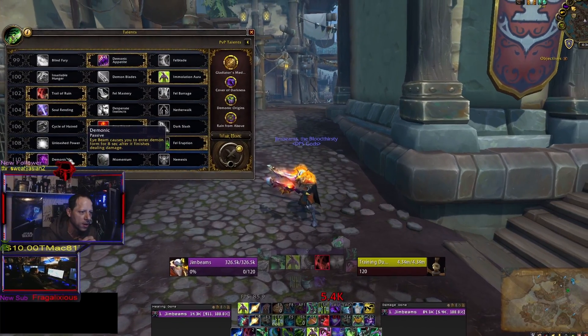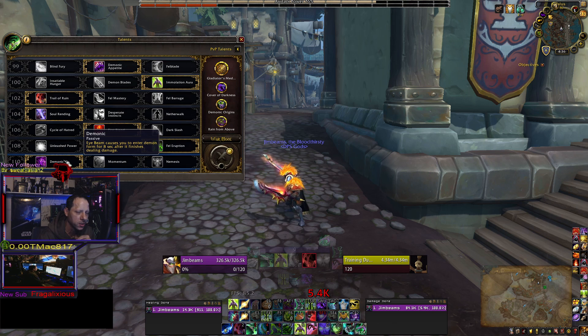At level 110, these two other options aren't even viable. Demonic is the only go-to talent — just like the other talent trees, it's Demonic, nothing else.